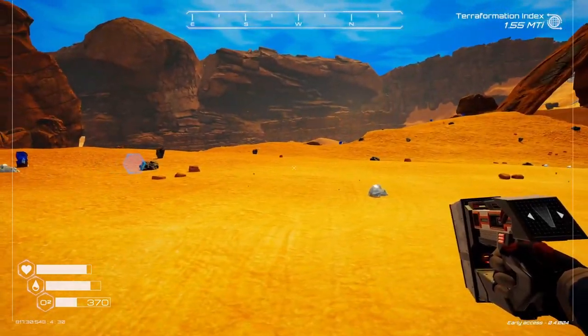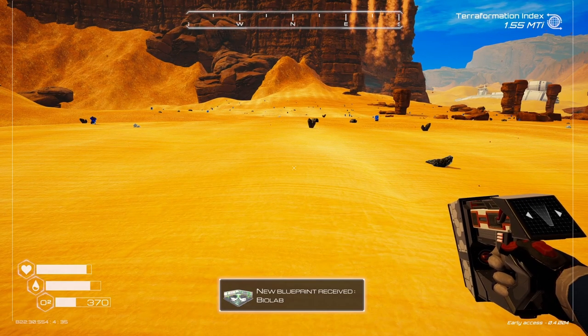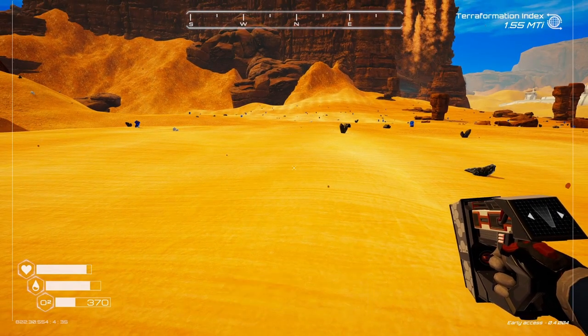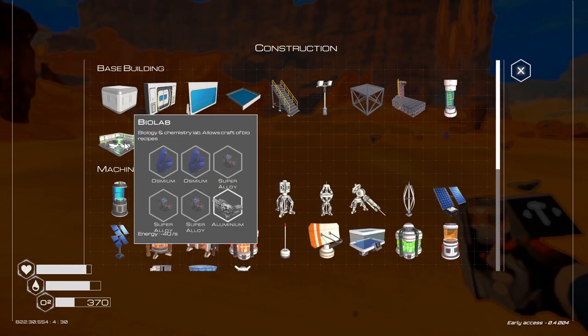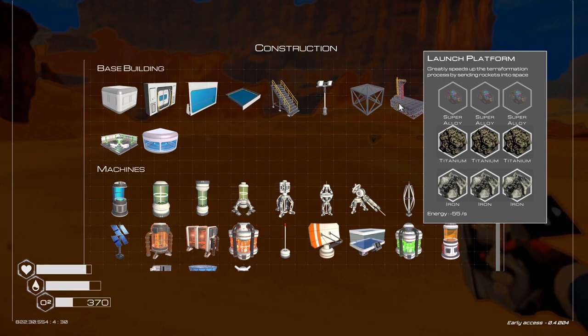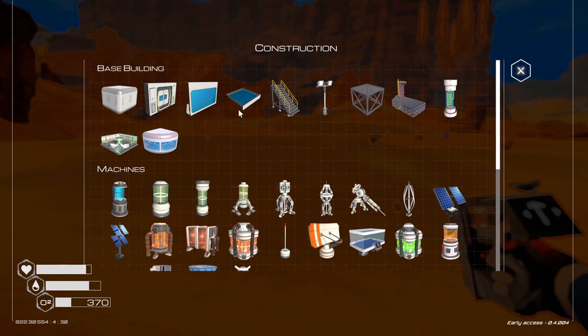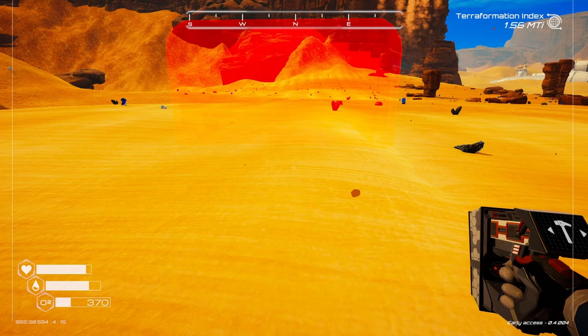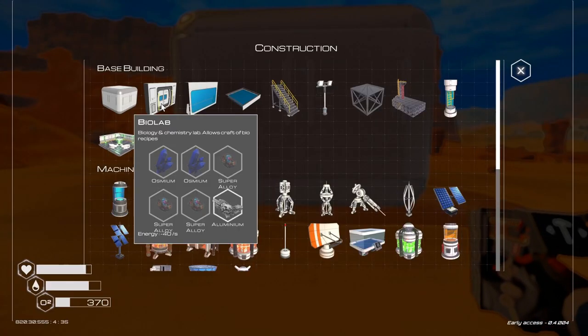We should be safe right here for a base. Blueprint received — a bio lab, that's cool. I want to get the super alloy, and I want to get this launch pad which greatly speeds up the terraformation process by sending rockets into space. That's a good idea. Right now we're going to get ourselves the base set up here.